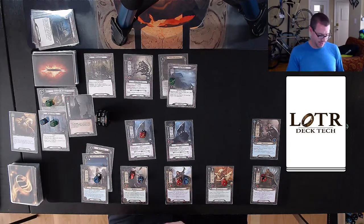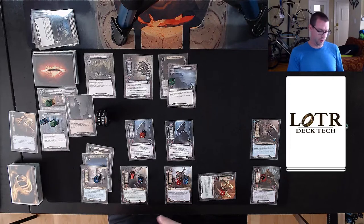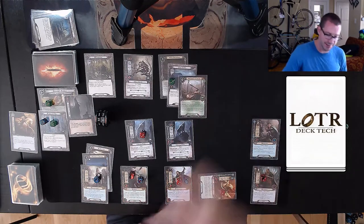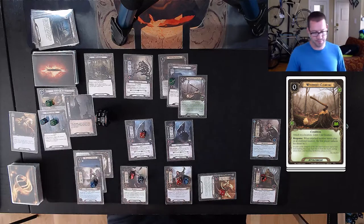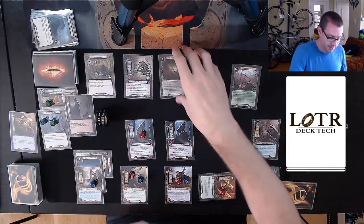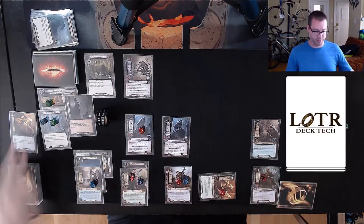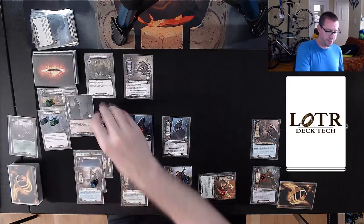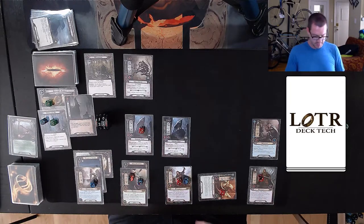Draw my card — that's Asphaloth, that doesn't help. Let me use Gleowine to draw one. I'll save Dwarven Runes. I will use my planning to play Woodman's Clearing because I intend to Asphaloth this location away now. Pine Slopes goes away. I get the Arkenstone attached to a hero, and now all of my characters have plus one willpower. Woodman's Clearing triggers, dropping my threat down to 21. Maybe that was bad, but I'm not super worried about it.